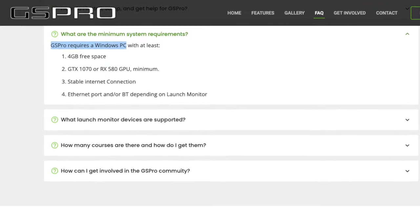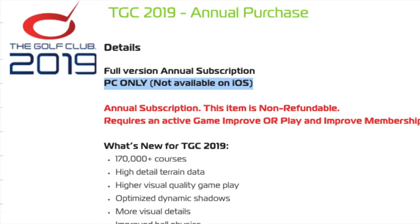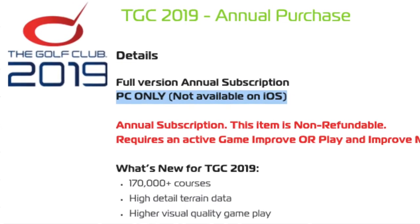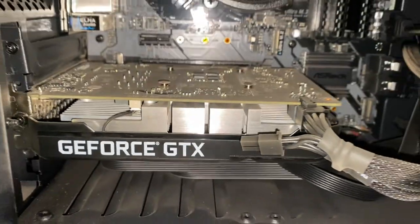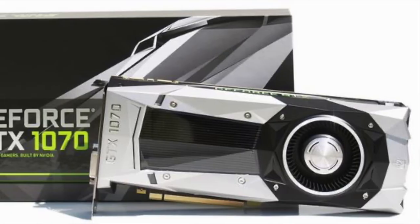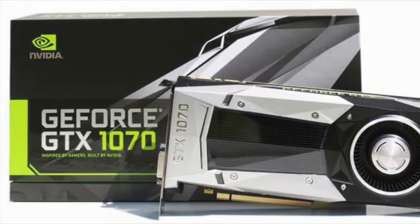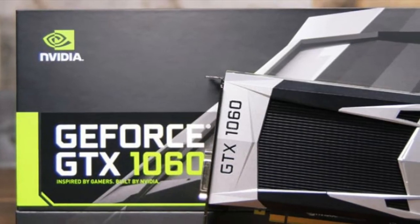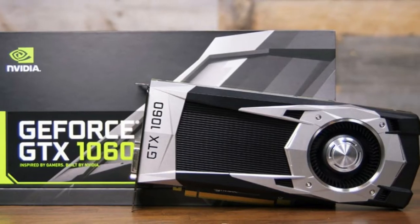Both the Golf Club and GS Pro are available to buy as a digital download, and currently they're both only available to use on Windows PC — you can't use either on iPad, tablet, or Mac. TGC and GS Pro both require a pretty powerful gaming PC or laptop to run smoothly, mainly about the graphics card. They're very similar in terms of spec, but GS Pro recommends a slightly more powerful GTX 1070 graphics card, whereas the Golf Club recommends a GTX 1060.